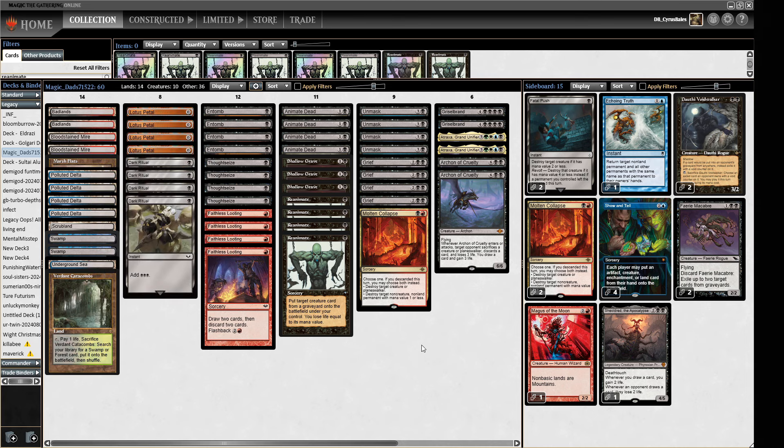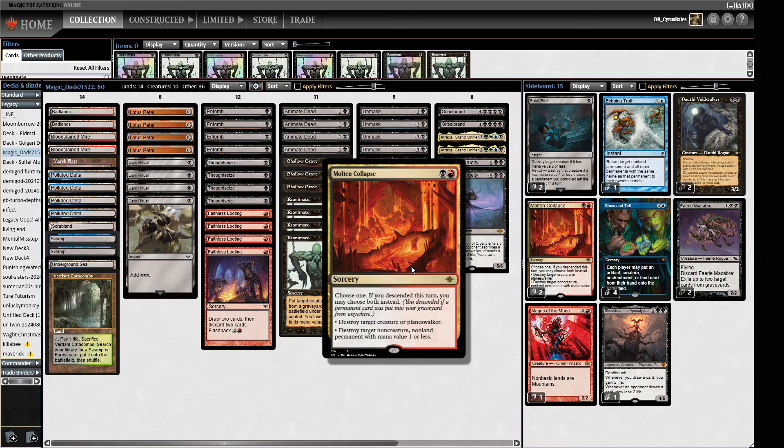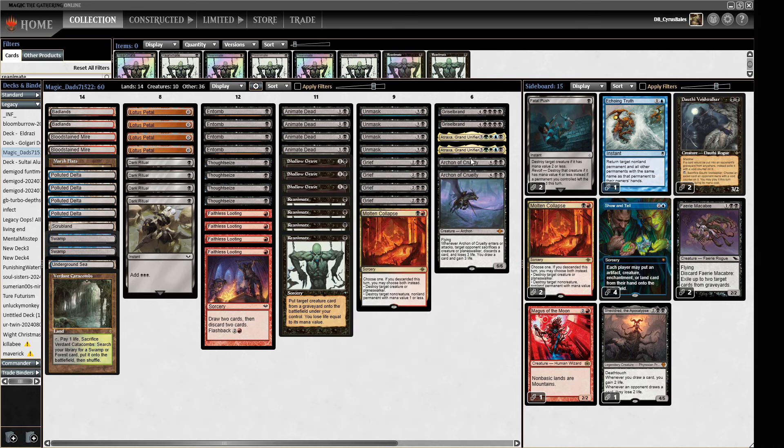We've got fast mana with Lotus Petals and Dark Rituals to power this out on turn one. We also have a single Molten Collapse in the main deck to interact on a slightly different axis. The red mana for Faithless Lootings also flexes into casting Magus of the Moon and more Molten Collapses out of the board.